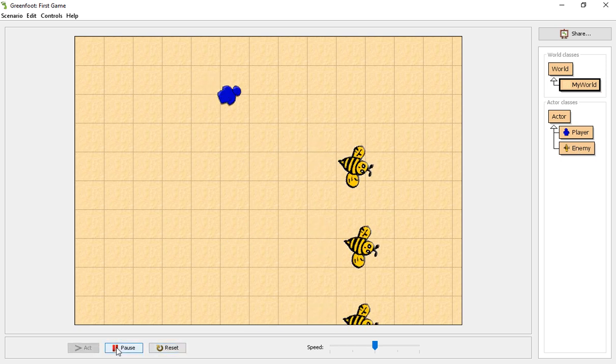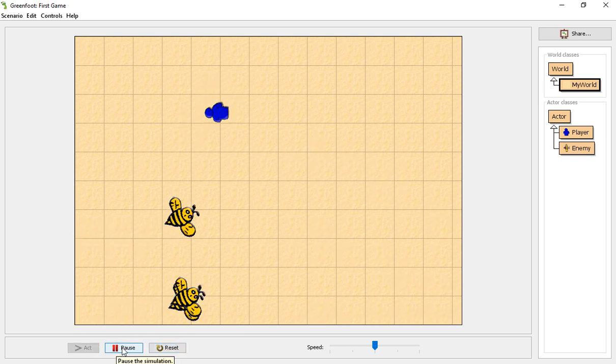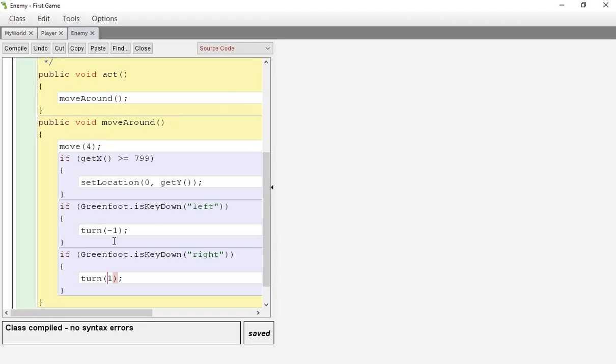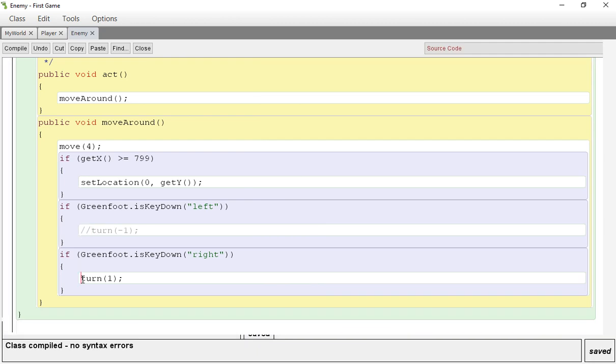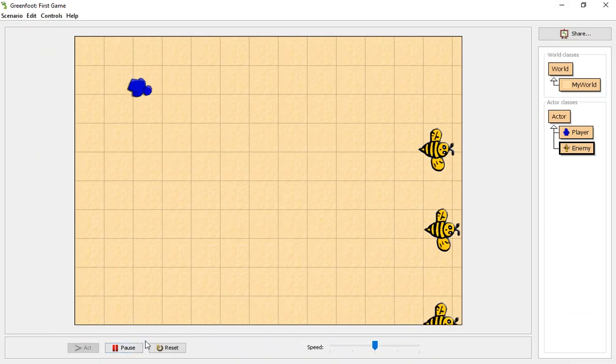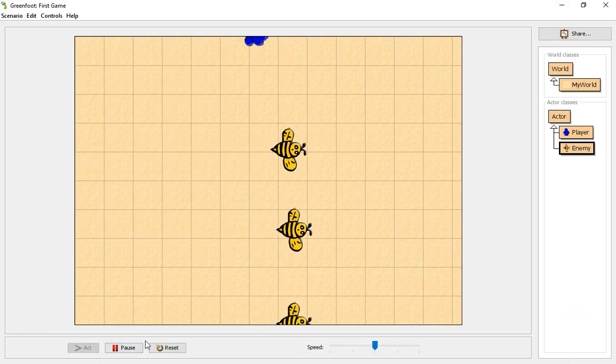Let's take off the ability to move the bees — the enemies. We're simply going to have them run across the screen; it's going to be a dodging game. I can comment out that command. Just do two forward slashes and it will comment out and won't do anything. Now I go back and forth but nothing happens.